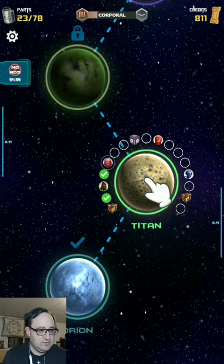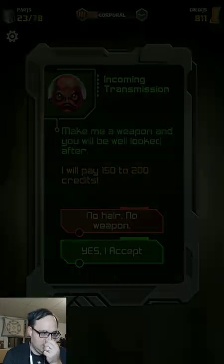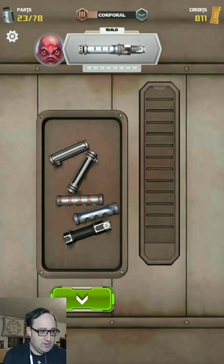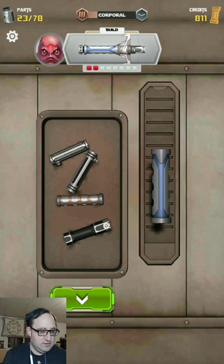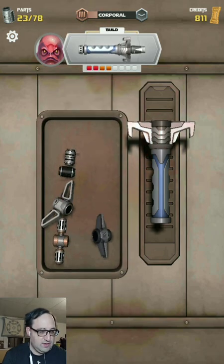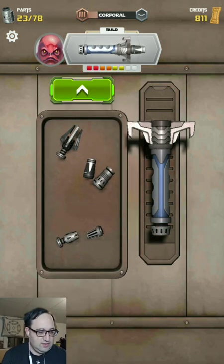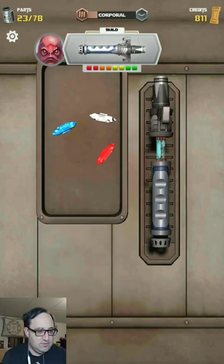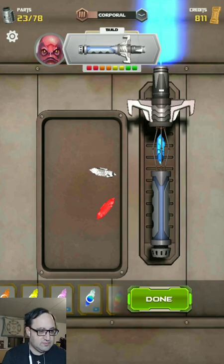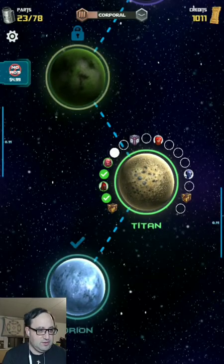Continue. He wants a weapon - he wants this guard, this end, and that piece there. I think going with a blue crystal. Perfect weapon! Yay!